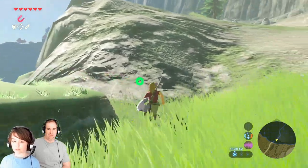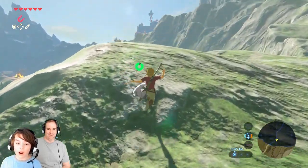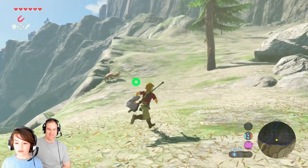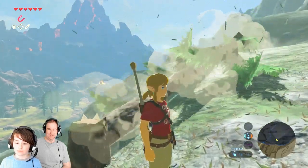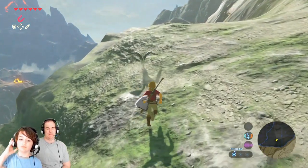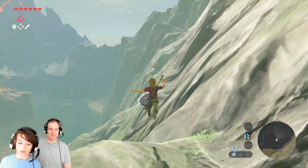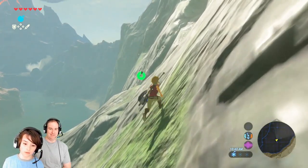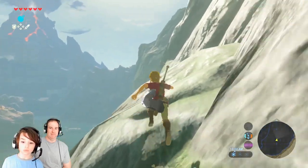Oh hi, Gerudo! She says hi. What are you doing? I'm going to Akkala Tower. She says: be careful, there's swamp mud there — you'll get hurt and stuck. Oh no, it's raining! Yeah, don't climb in the rain, guys — you can't really climb in rain, he kind of slides off the mountain.